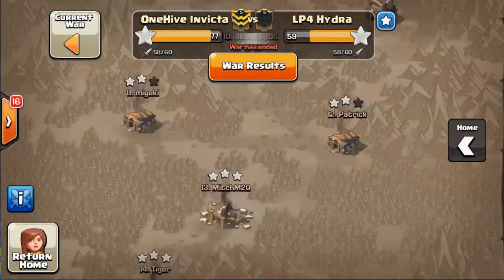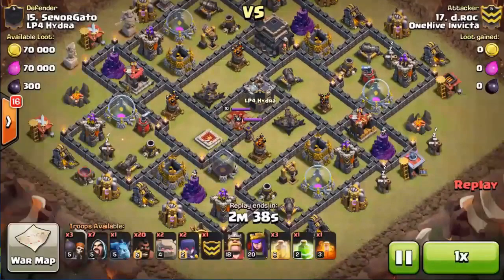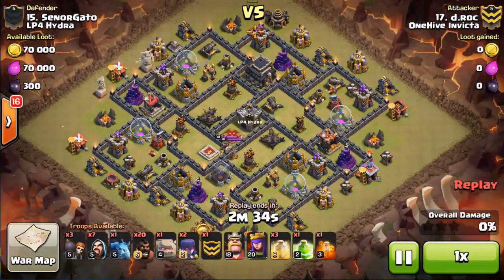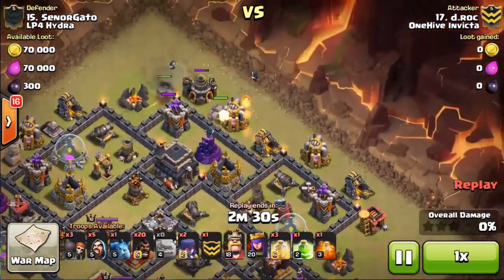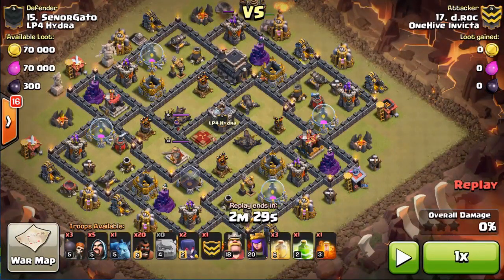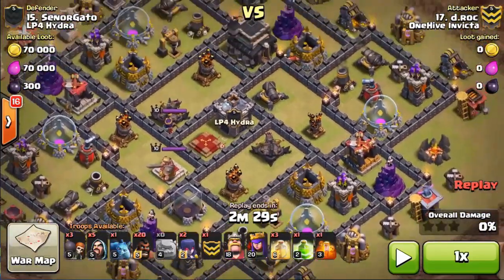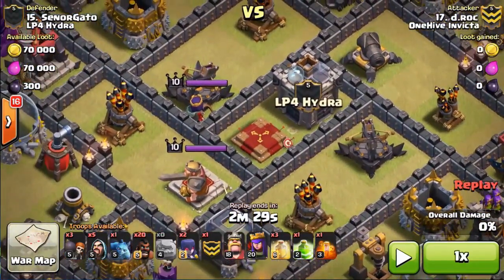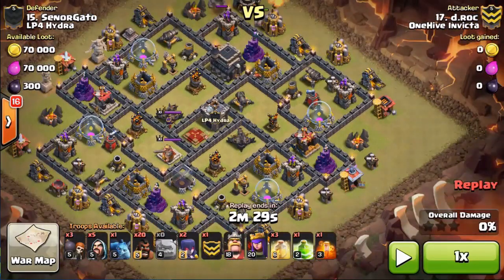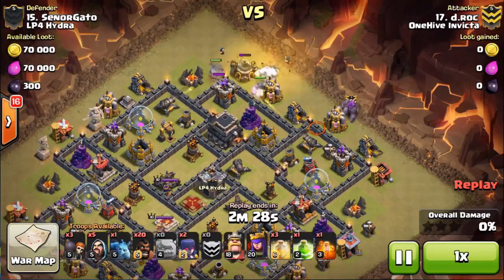Next is an attack from myself. I had a pretty good war — a six-star war this time, both on cleanup. It was a stone base. The reason I brought the stone is because one of our members had already attacked it with a wall, so I didn't know any bomb locations. But I knew the teslas were between the air defense and the cannon, and I knew there was a dragon in the CC, so I wanted to use the witches — pretty much a GoHo with witches — and make sure I had enough tanking troops to get into that core and trigger the bombs.